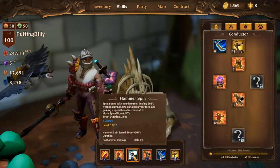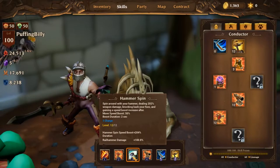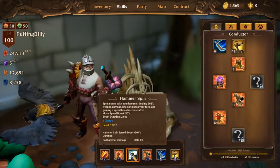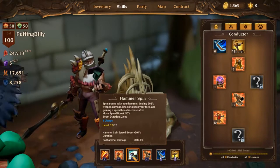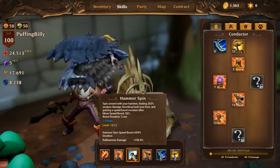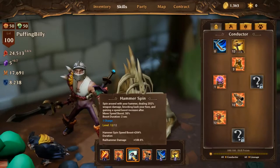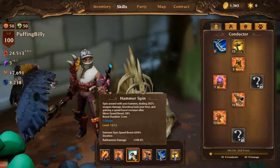Hammer Spin is our great escape skill. It swings the hammer in an AOE, knocks back enemies around you, and gives you a movement speed boost of 50% for 2 seconds. The good thing is, if you're using a Railhammer, this will also increase your Railhammer damage by 100%.